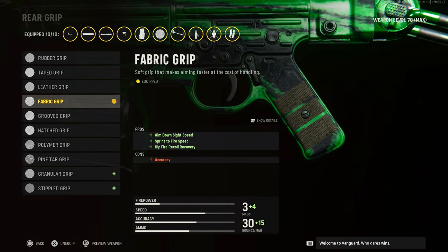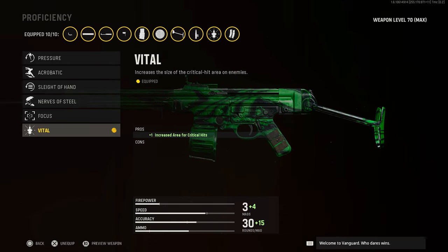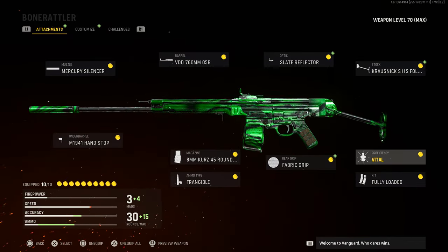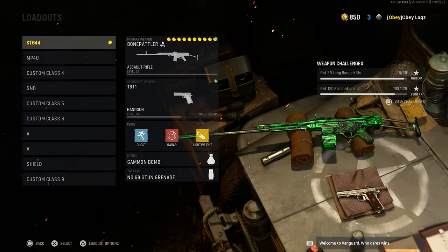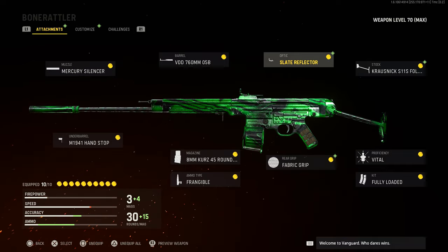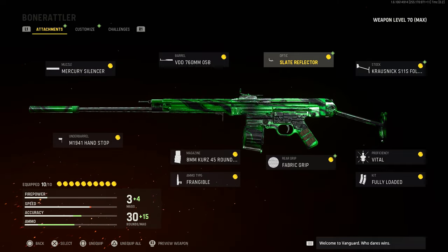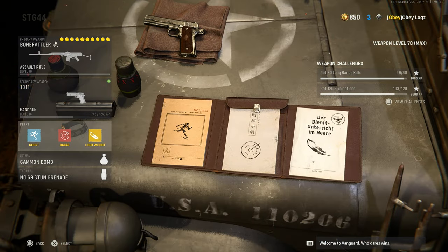The bit grip helps with aim-down-sight speed, hit-fire control, all that stuff. Vital is literally vital — every chest shot counts as a headshot; it actually makes a huge difference. I rock Fully Loaded because I hate putting an ammo box on — I love running the plates. This gun literally has no recoil with all these attachments, so definitely just copy these.